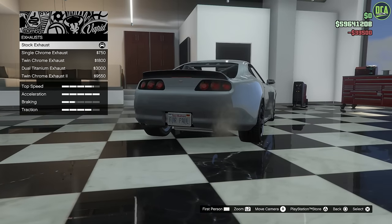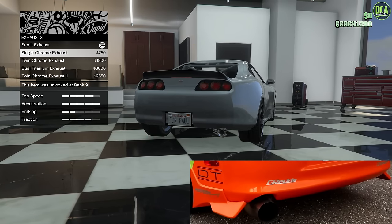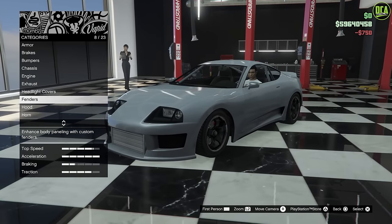For the exhaust, you want to go with the single chrome exhaust. On the real car it was actually on the other side, but this still works. For headlight covers, skip this and leave it stock.